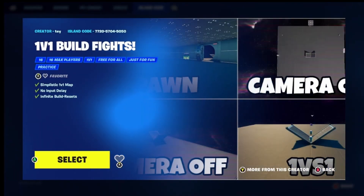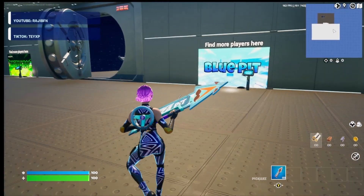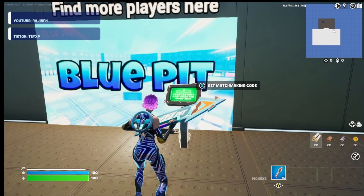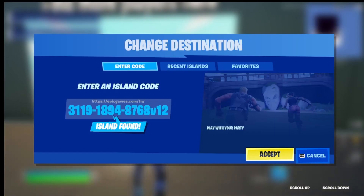Go ahead and hit play. Now that we've loaded into the map, the first thing we're going to do is go over to the matchmaking code machine. This is the code you're going to want to enter.